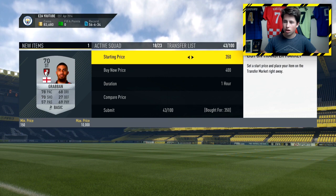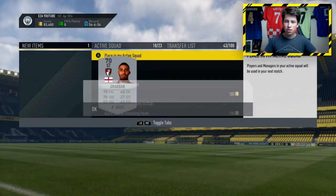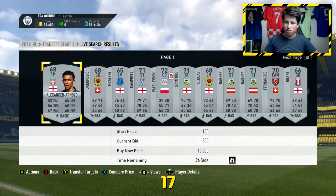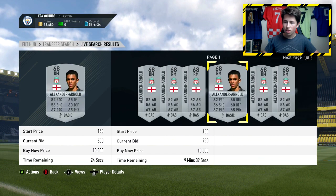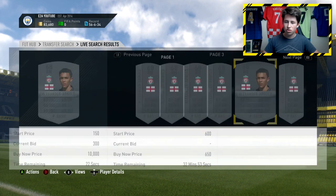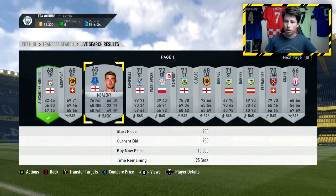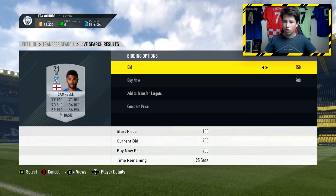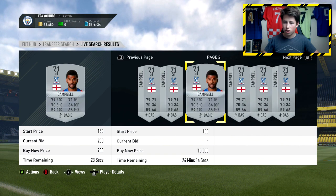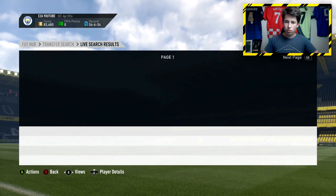I'm going to list him for 500 coins - that's just under 150 coins profit after EA tax, about 125 coins, which on a low budget is really really good. This next guy is going for around 600 coins, so if I put a 350 coin bid on him I should hopefully be able to get him a bit cheaper. Adding him to my transfer targets - he looks like he's going for about 400 coins, so if I get this one for 250 that could be some nice profit.